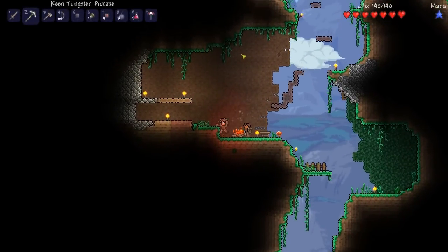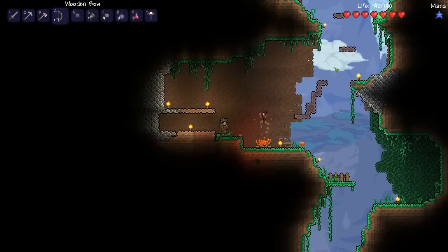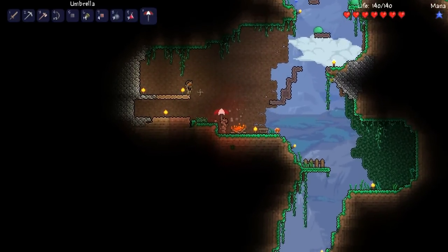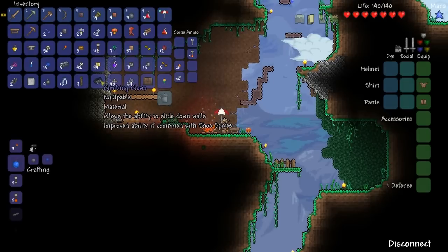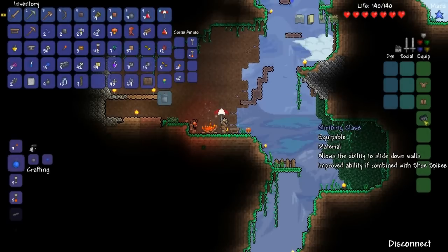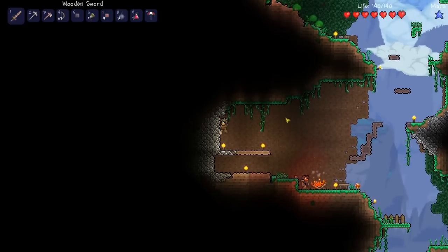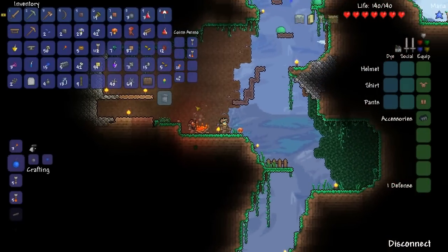Welcome back to Terraria! I'm running around in front of a campfire with wooden armor on. It would be cool if the hot air just floated up. Check this out — I got something called climbing claws, and apparently I can equip them. And I can wall jump! How many do you have? Just the one.